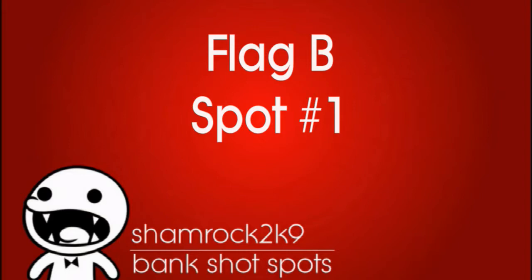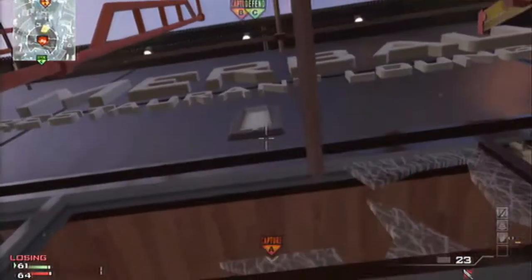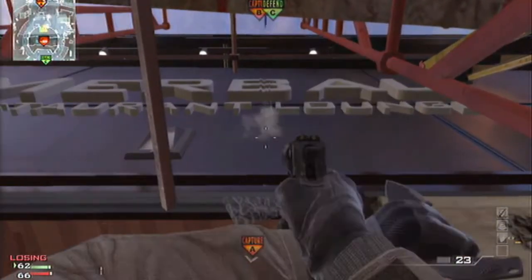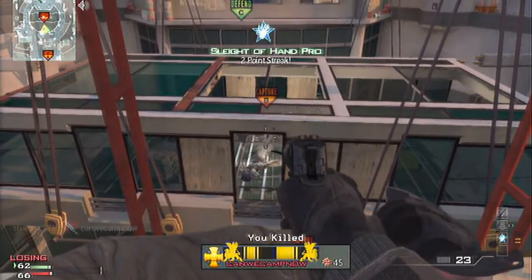Flag B first spot and this is really sick. You want to go on this little ledge here, crouch down and aim just under the letter B, and that should swoop in right up on top of the flag — it looks really awesome.